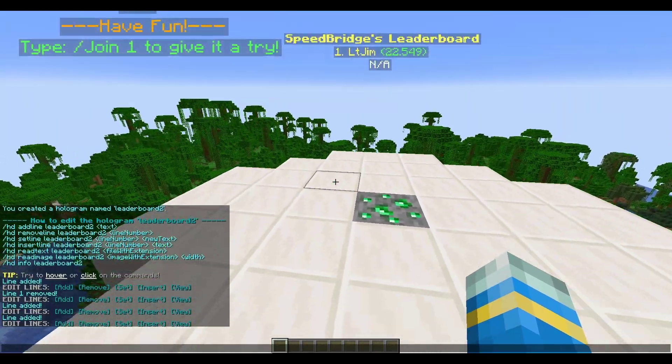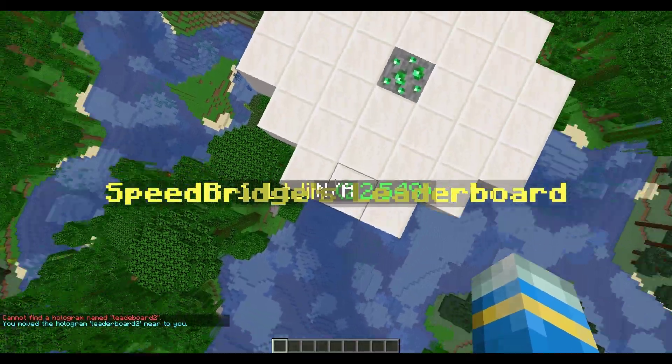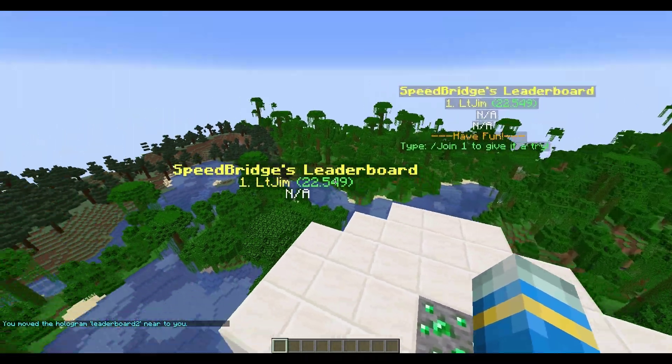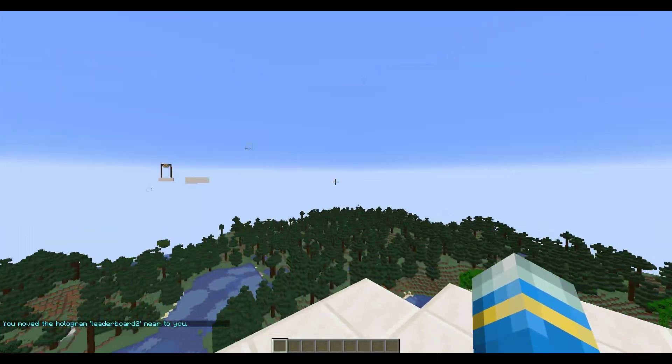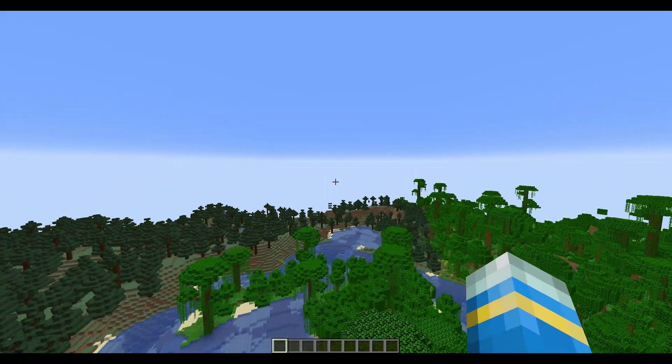That is how you create a leaderboard. One useful command: if you've placed it in the wrong spot, you can do /hd movehere leaderboard2 to move it to your current position. That's how you would set it up in-game and create a cool leaderboard using Holographic Displays.